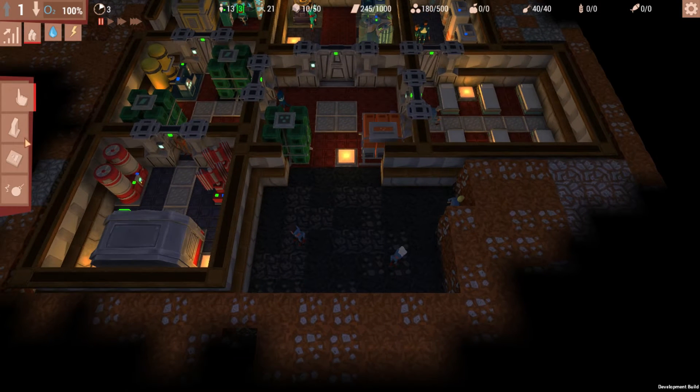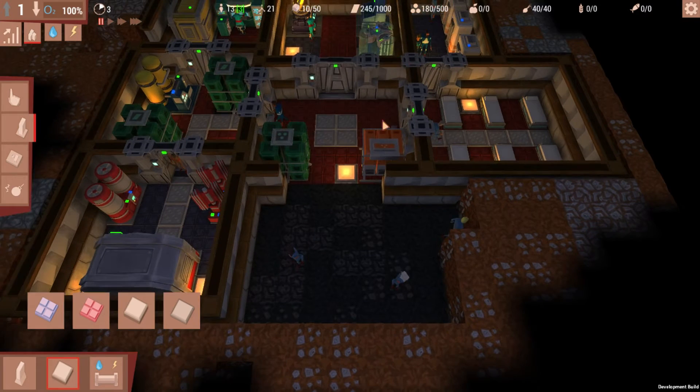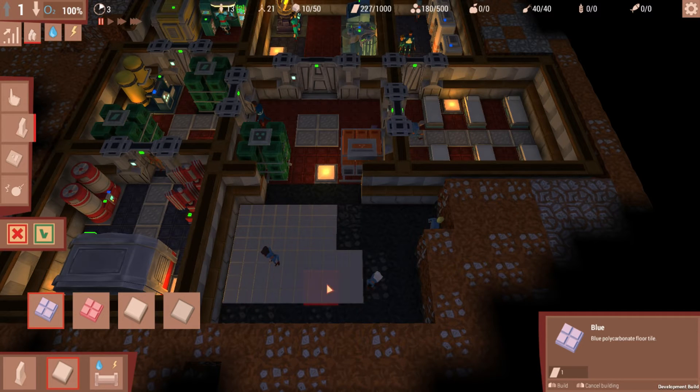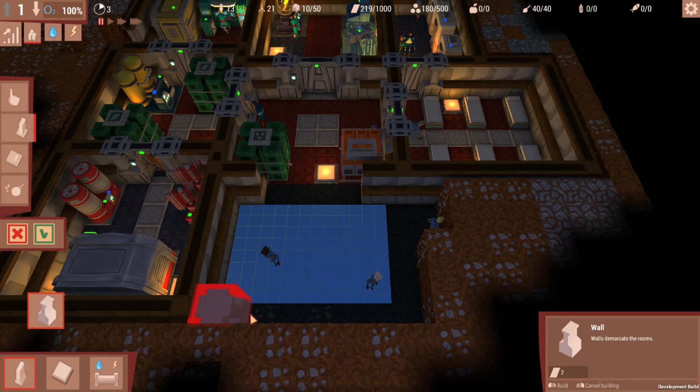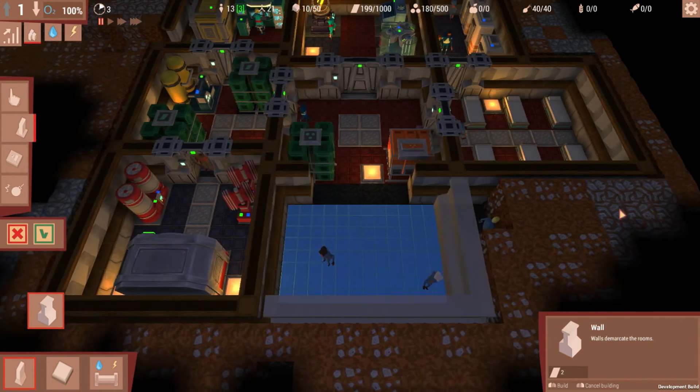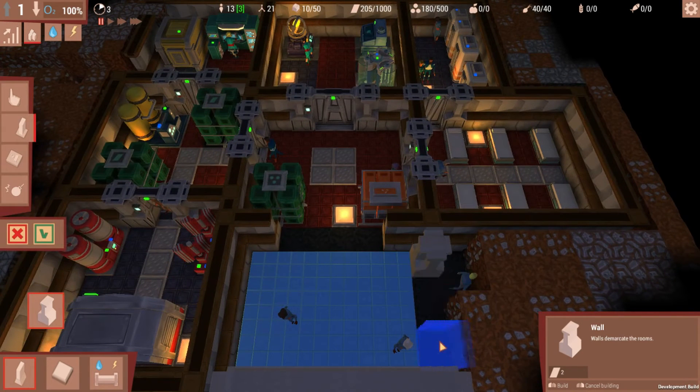Now we're going to put the floors in and everything. We'll go with blue polycarbonate floor tiles. Then we're going to do walls, except we are going to leave a gap — it has to be a three-block gap because we're going to put a door there. All the rooms are going to have doors between them. I think that's the best way to do it.